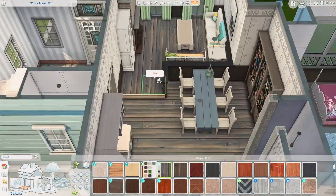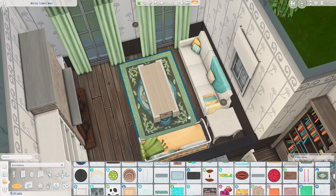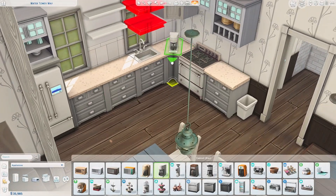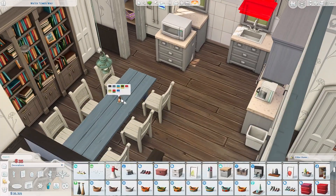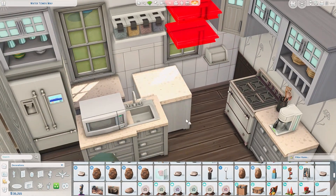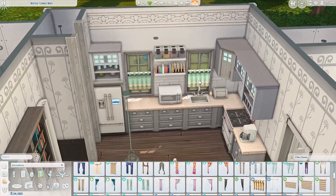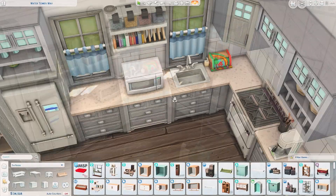Although the house is sizable — technically built for five sims, not four — the impression I get from their jobs is that they're not the most wealthy family, so I didn't want the interior to come across that way. I was also heavily inspired by the original lot, which had a basement for Ash, so I kept that. However, there's no staircase from the interior — you have to go outside to enter the basement. It just didn't work with the floor plan.